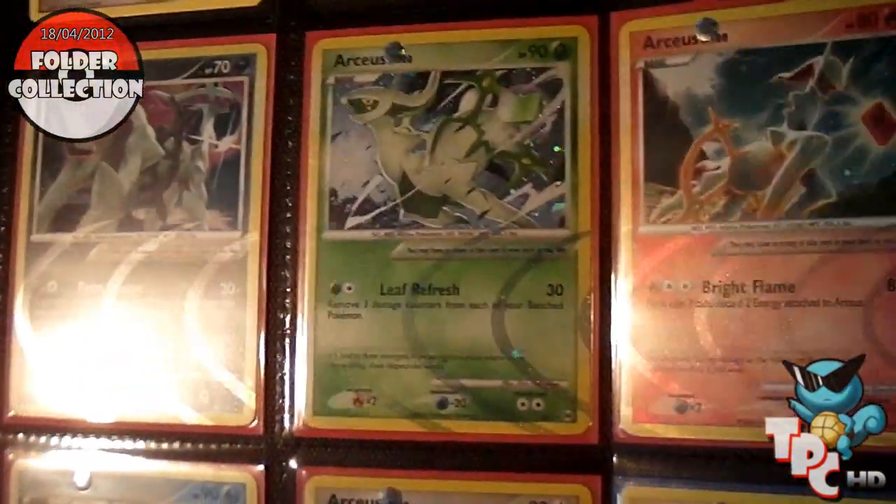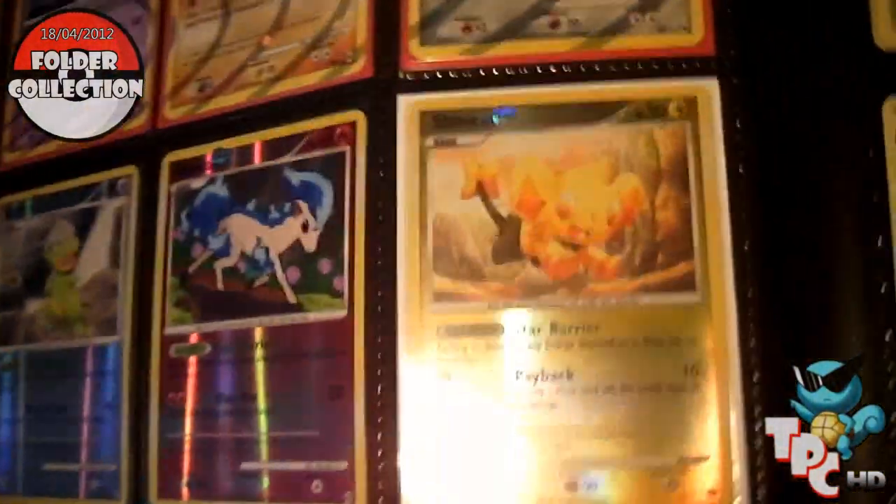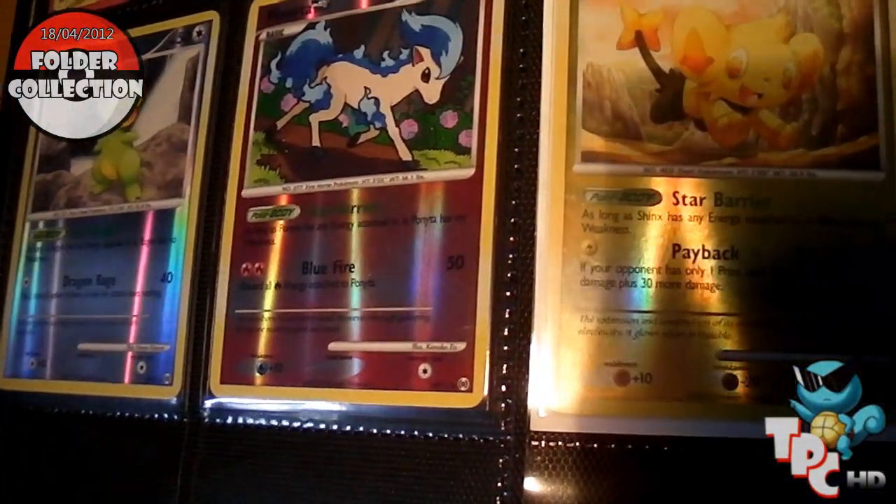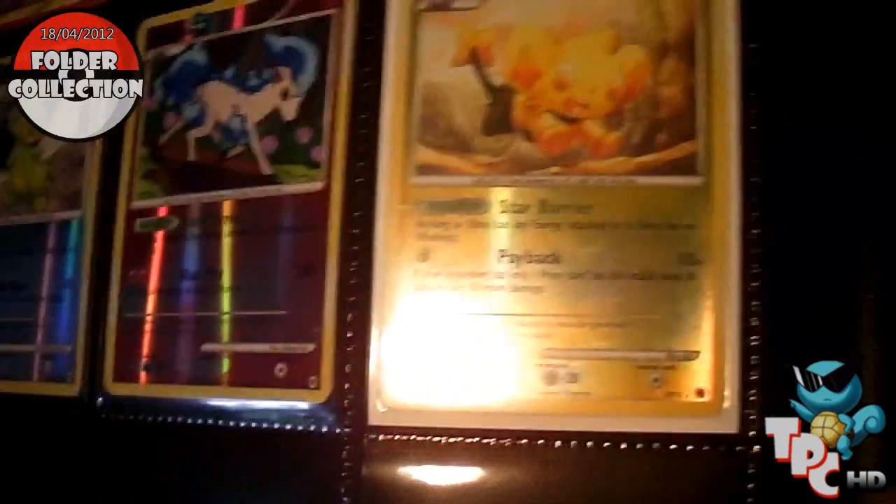All the Arceus types there, and the three Shinies. I actually pulled one out of the box — the Shining Vaporeon out of the box — and the other two I got through trades.